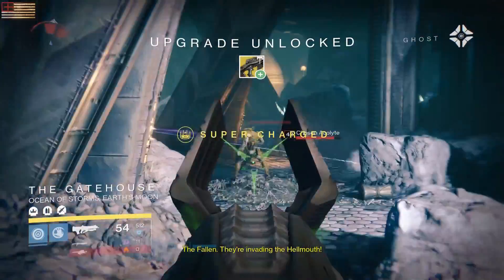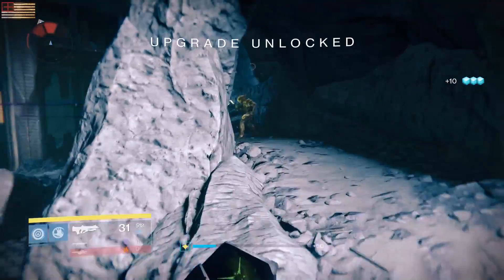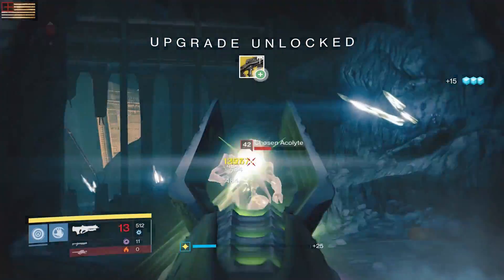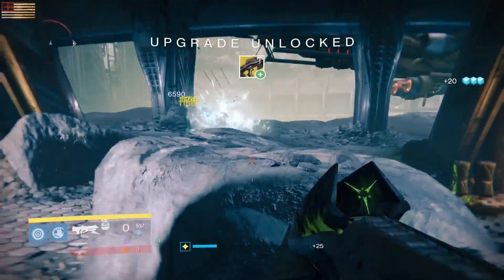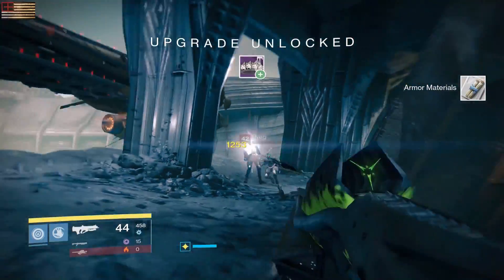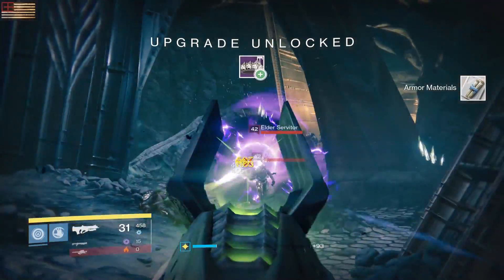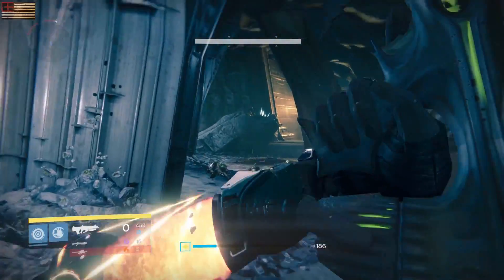Once you get the Essence of the Oversoul, go to that last node on your Eidolon Ally, fill it in, and it will drop you the Necrochasm. Unlike the previous version, instead of only exploding enemies after a precision kill, now it will do it no matter how you kill them — as long as you shoot them somewhere in the body and kill them, it will make them explode like a Cursed Thrall. Note: it will not work on enemies that fly, such as Wizards and Shanks.